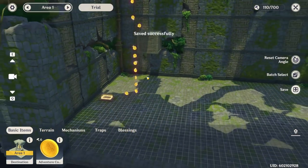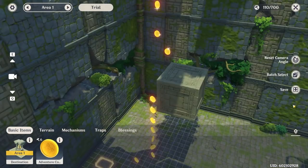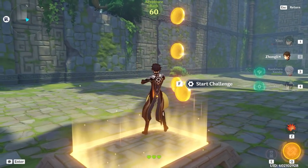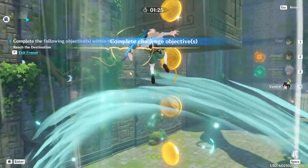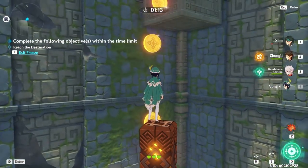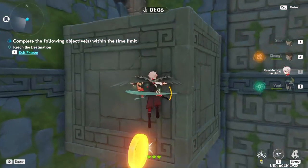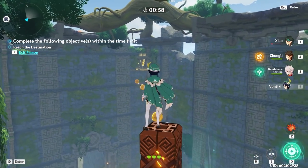Now that everything is set up, I'm going to show you how we can do this. First, I'll set the timer to one minute and 30 seconds and show you the intended strategy and how long it takes. First thing: pre-cast Zhongli's pillar, then hop up with Venti, go up with Kazuha, and wait for Venti's cooldown to come back. I placed this block in a very specific position for a reason I'll explain after.